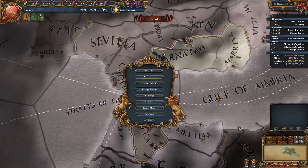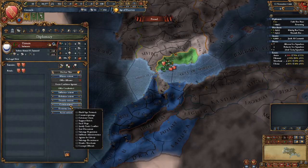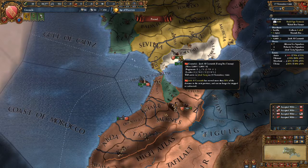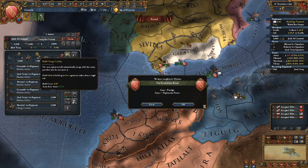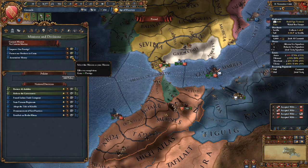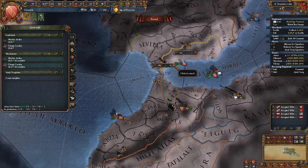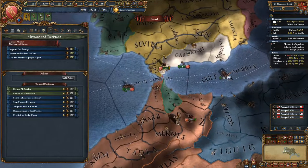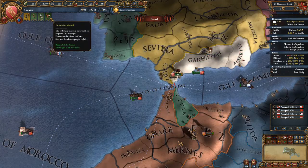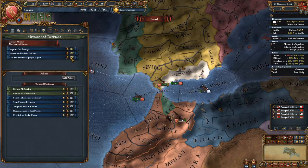Let's increase the speed just a tiny bit. Let's see if the Tunisians keep disliking us - I'd like to have them as buddies but you never really know. Let's get more cavalry, we will certainly need it. We have actually gotten two mission completions, so that's nice - a little more prestige. I think we're going to take this mission to fight Spain.